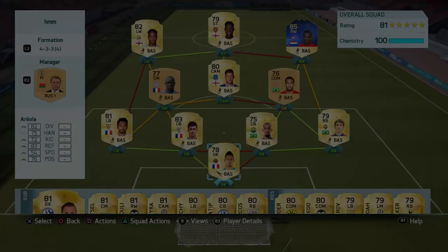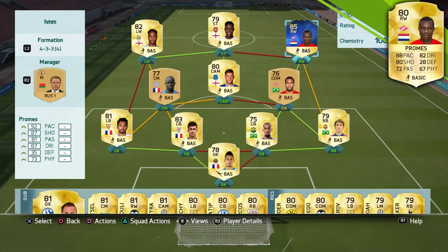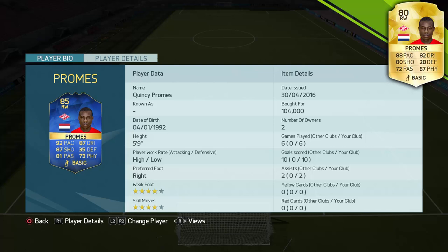Hey, what's up guys and welcome to my first Team of the Season player review. The first card I have decided to review is Team of the Season Quincy Promes. In 24 appearances for his club Spartek Moscow, he has scored 14 goals and grabbed three assists, and that has led to him getting this very nice looking Team of the Season card.